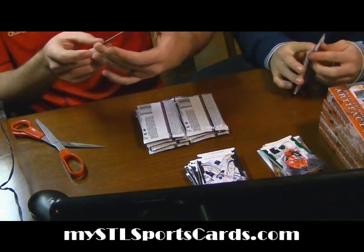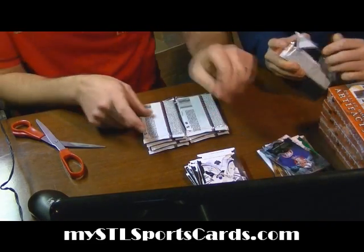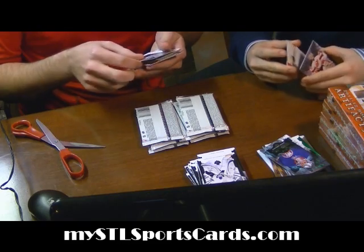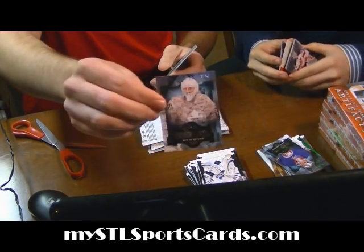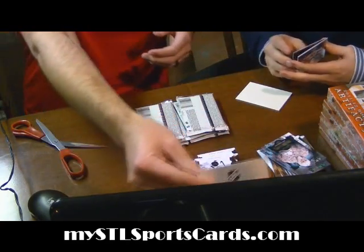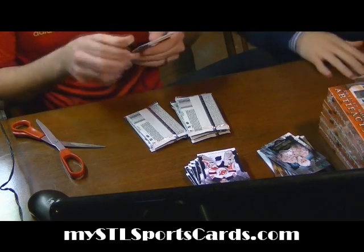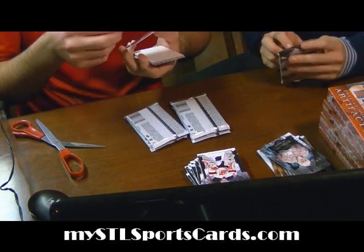Emerald rookie for the Islanders out of 99 — Miko Koskinen. Rookie for the Maple Leafs of Ben Scrivens — Ben Scrivens with that hideous jersey. Rookie Redemption wild card — random for everybody.